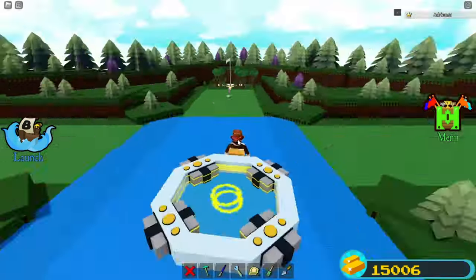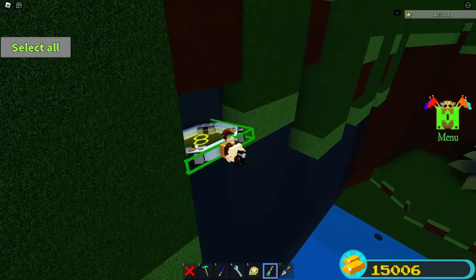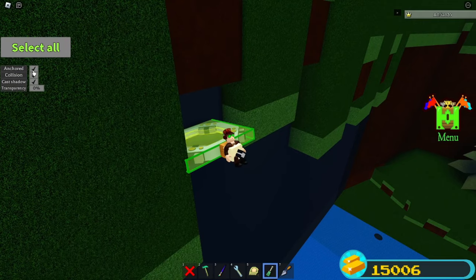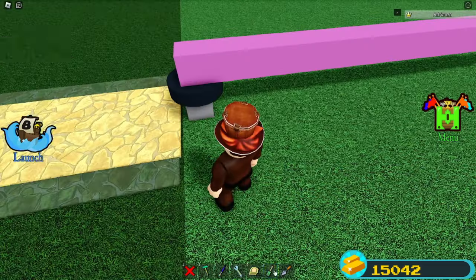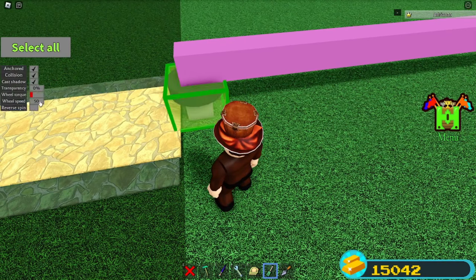Make your way to the first stage. When you get to this point right here, select the portal with your screwdriver. Turn on anchor mode, turn off the collision, and now just delete this here. With your screwdriver, select this way here and we're going to adjust the settings.